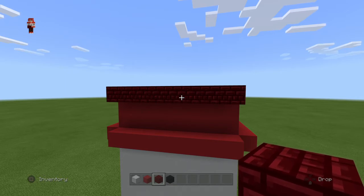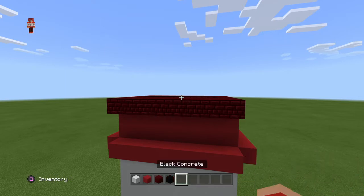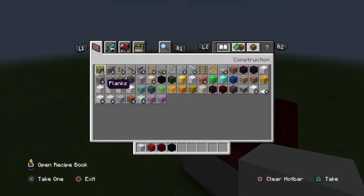And that's the shorts done. Now we're going to move on to the body, which is super simple. It's just white concrete. You can also drop your red nether brick now.